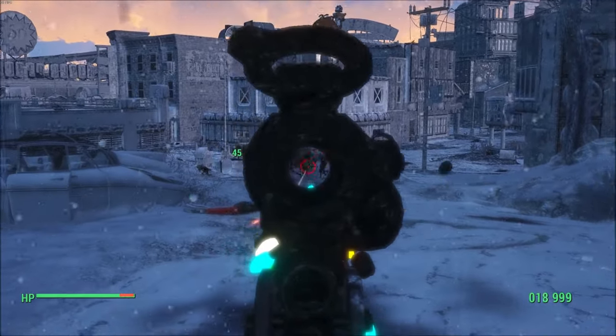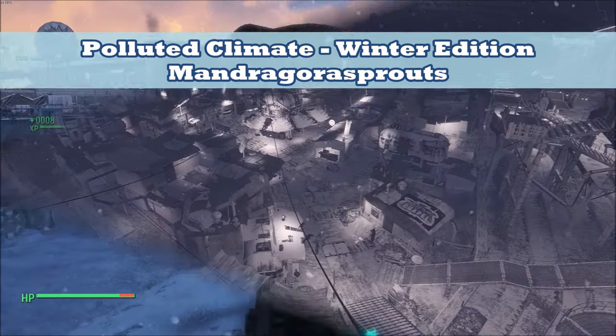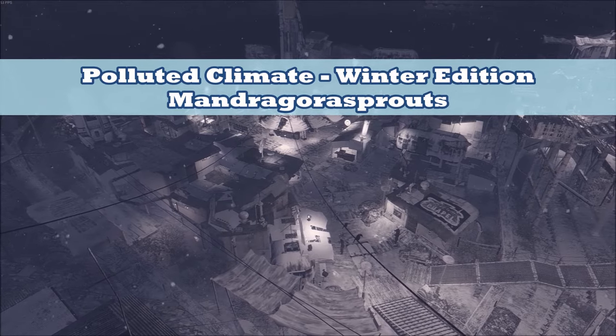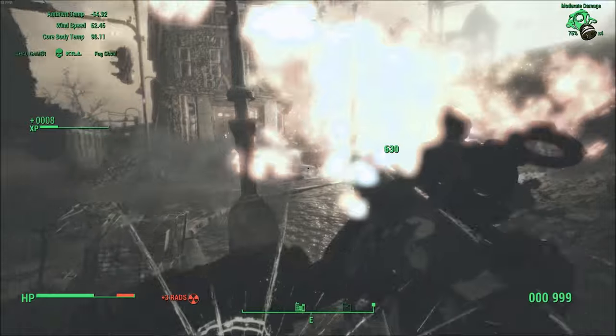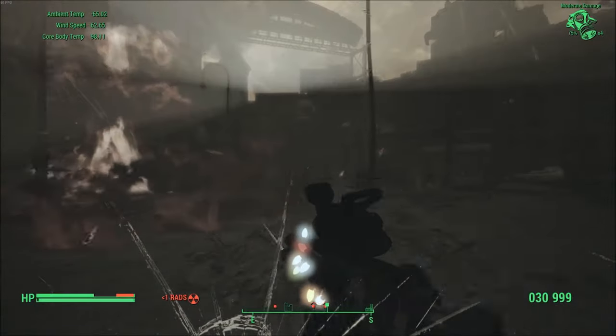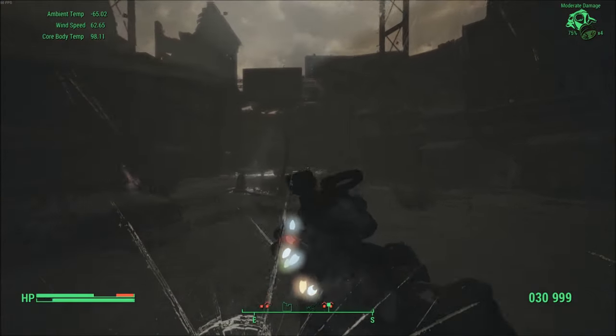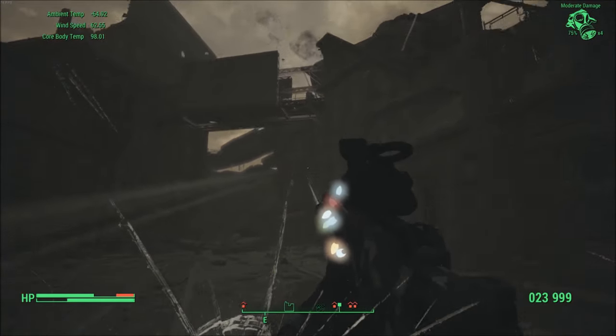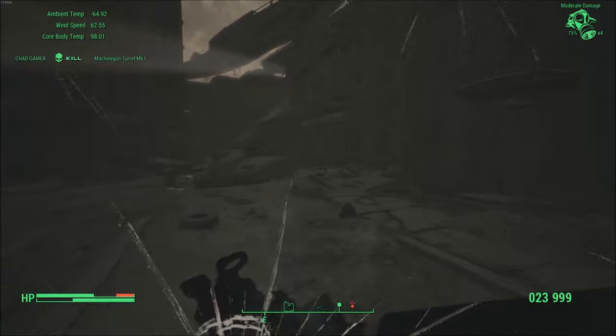This mod gets an easy 10 out of 10 on the aesthetic scale. But to really make that winter into a nuclear one, you'll want to download Polluted Climate Winter Edition by Mandragora Sprouts. This one does exactly what you think — it introduces some heavy winter storms. With this mod installed, very rarely will you see a clear sunny day. More often than not, it'll either be snowing or at least overcast.